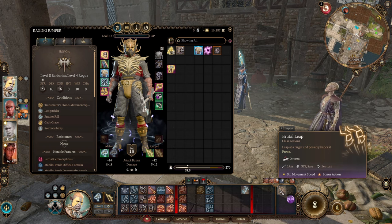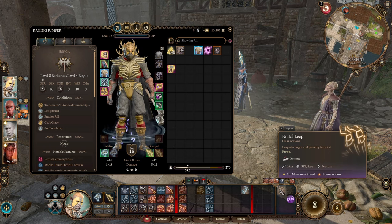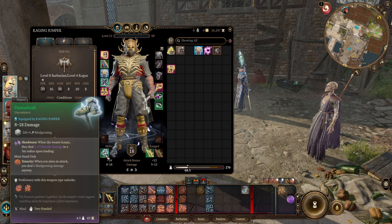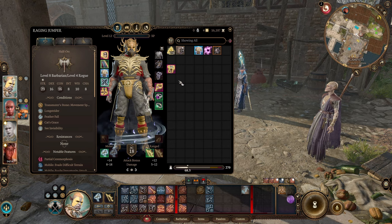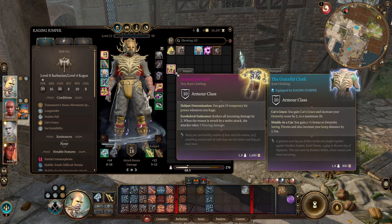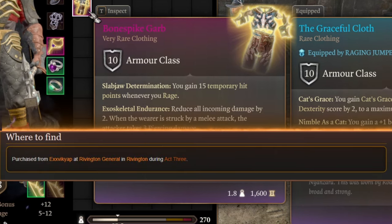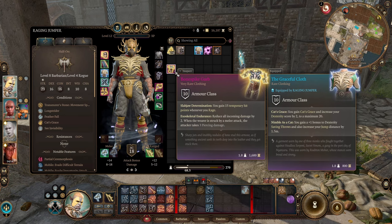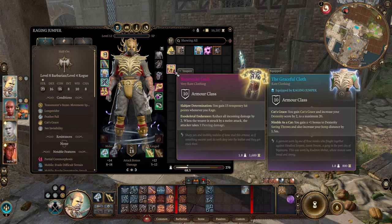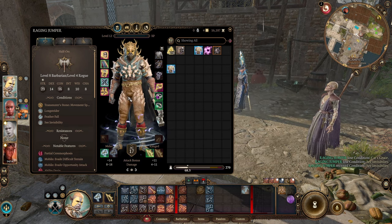Because our hammer doesn't do really large damage, it's very nice to make enemies fall prone — you'll have advantaged attacks against them if you want to hit with the hammer. We'll mostly throw enemies though. In the last act you can get the Bone Spike Garb: you gain temporary hit points when you rage, reduce all incoming damage by 2 — so you'll be more tanky — and when someone attacks you, they take 3 damage back.